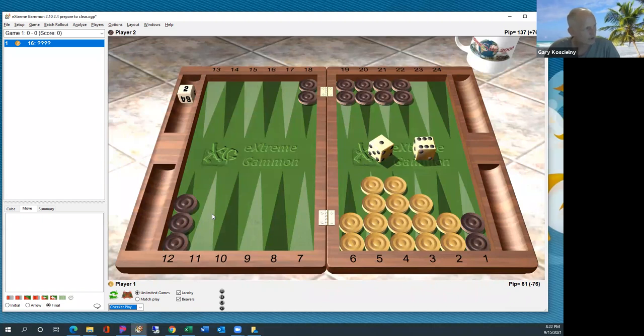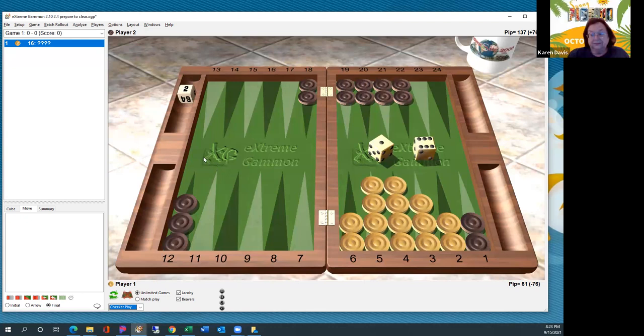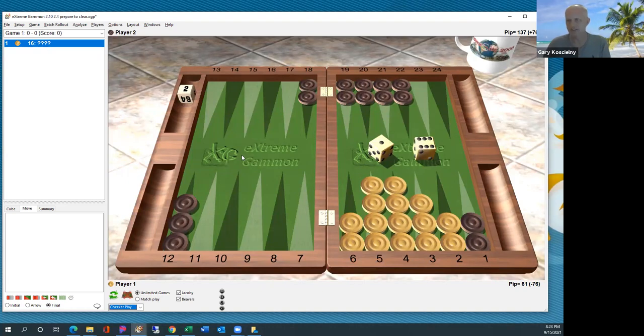I should mention again: when you're coming off the ace point game, your chances of leaving a shot at some point are like 90%. So be ready — be prepared to leave the shot. There's almost no way around it. Even if you play perfectly, the dice are always going to contrive to give you a nasty roll. A lot of people get frustrated thinking they did something wrong — you can play absolutely perfectly and still leave a shot. That's why it's 90% win instead of 98% for the ace point game.